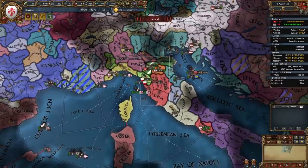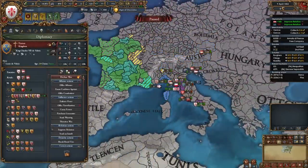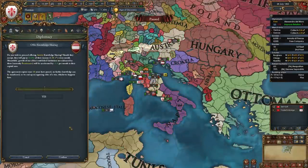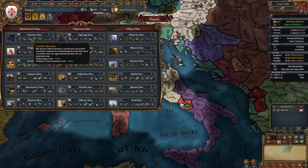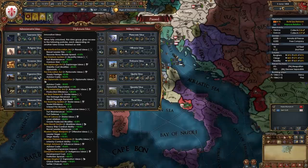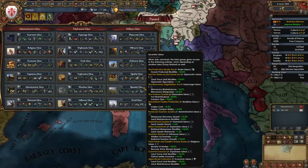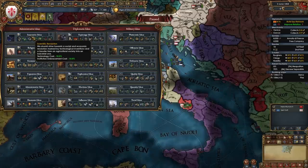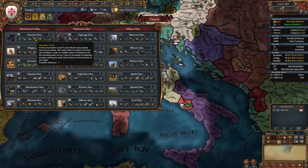Once your first two wars are done, chill a little bit, wait for aggressive expansion to die down, then move on with further wars. Our main focus remains on the four initial nations. For your first idea group, I recommend opening with Innovative Ideas — all the idea, tech, and advisor discounts are awesome, and with the plus one free policies added in Lions of the North that'll save us even more points. Alternatively you could open Quantity + Economic for the dev discount, but that policy no longer exists in Lions of the North; instead it gives plus 10% land force limit and minus 5% land maintenance.